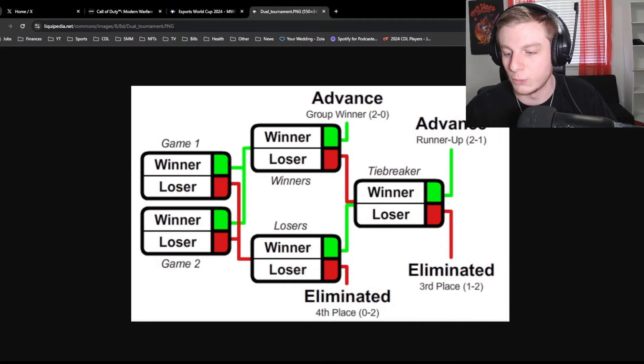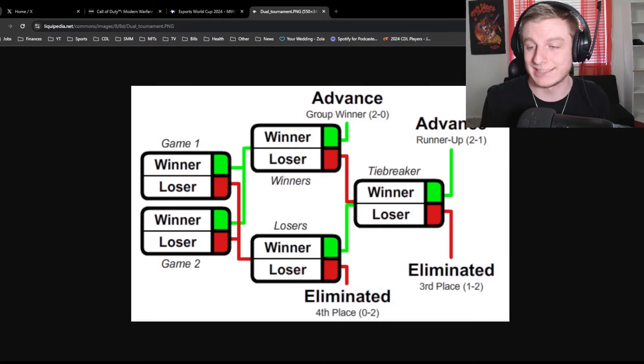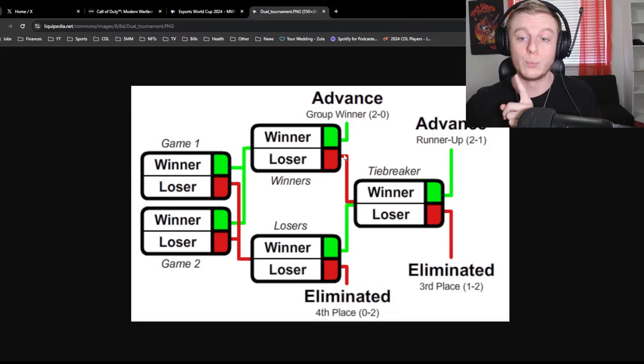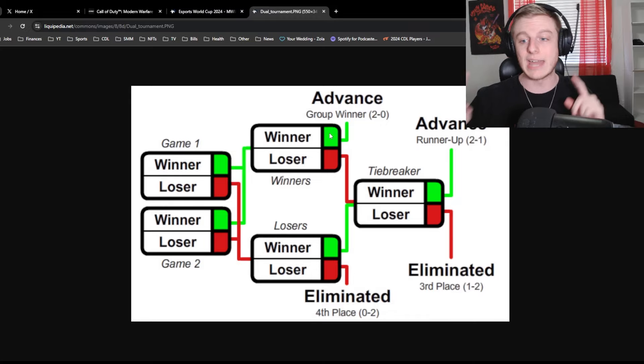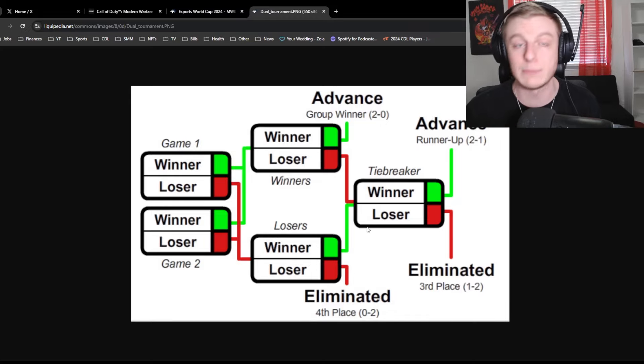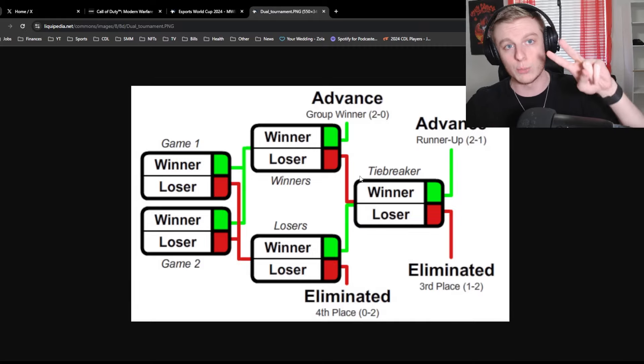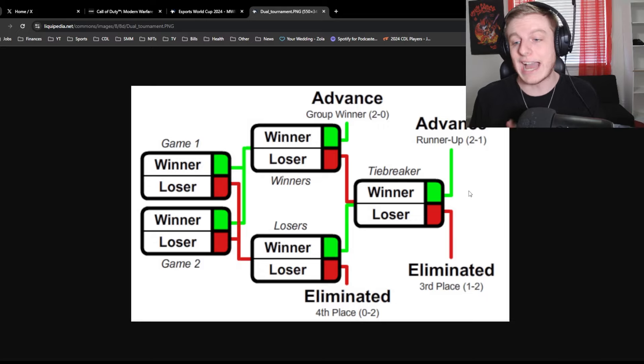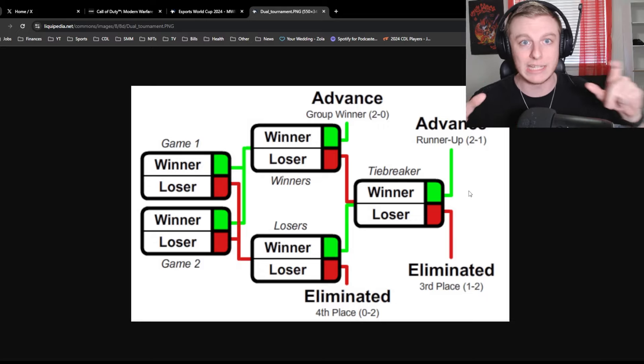A GSL format is essentially a double elimination bracket with only four teams. The winners of the first two matches play each other, and the losers play each other — the loser of that losers match is eliminated. Then the remaining two 1-1 teams play a tiebreaker. The team that goes 2-0 advances and the team that goes 2-1 advances. So it's like its own mini double elimination bracket rather than a traditional round-robin group stage.